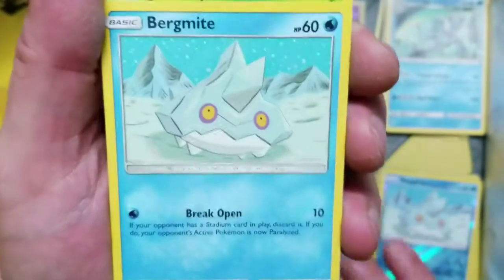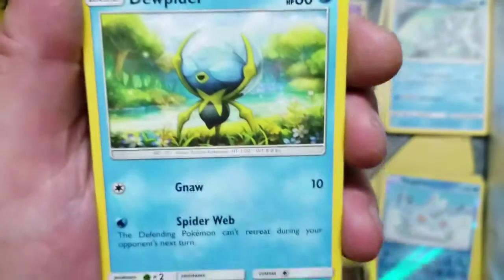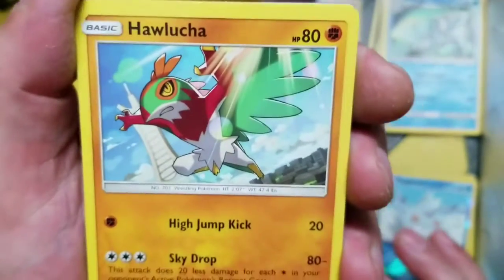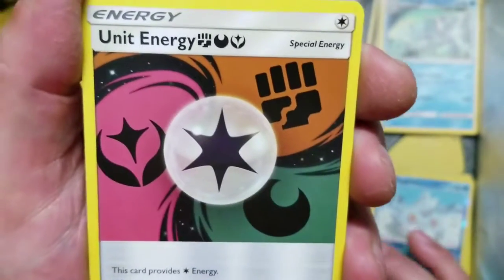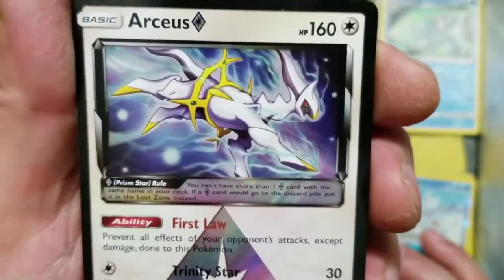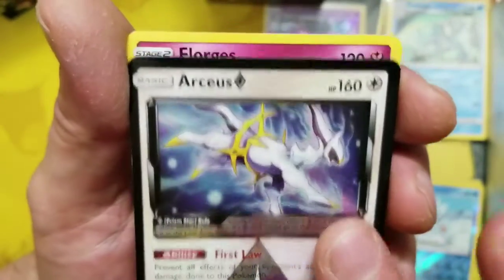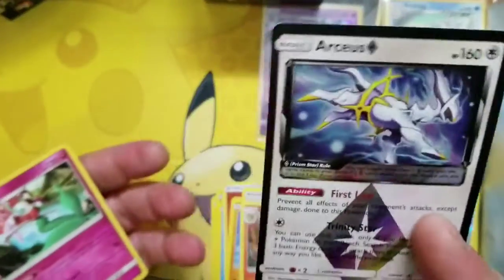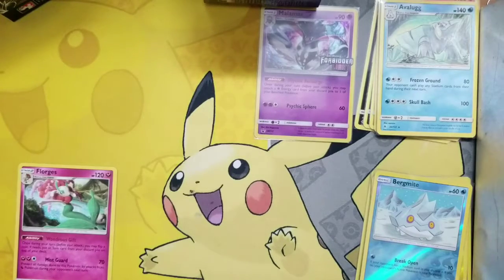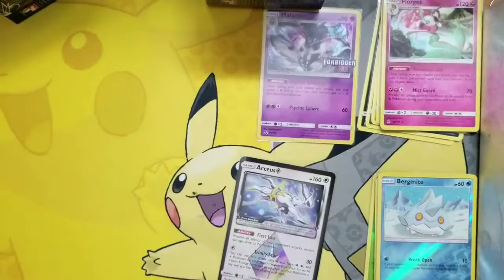We got Mr. Pan-Champ, a Burger Meister, Scatterbug, a Bratagumi, Jupiter, some Fire energy, Hello Child, Unit Energy, Brakes In. Whoa — we pulled a nice Prism Star Arceus! Very nice. And our rare is a Florgis, not Holo Rare, but at least we got the Prism Star — pretty nice card.